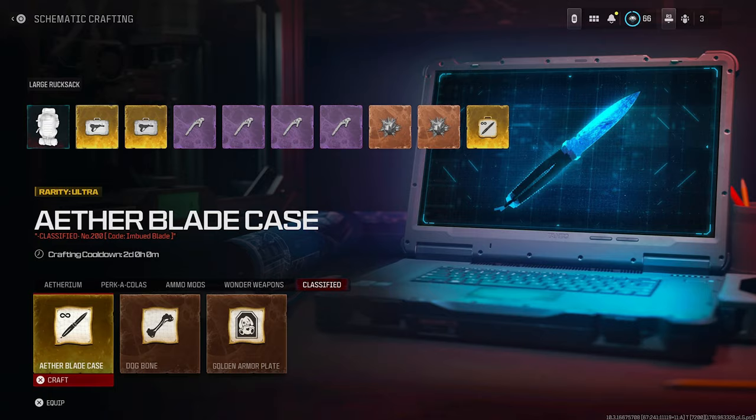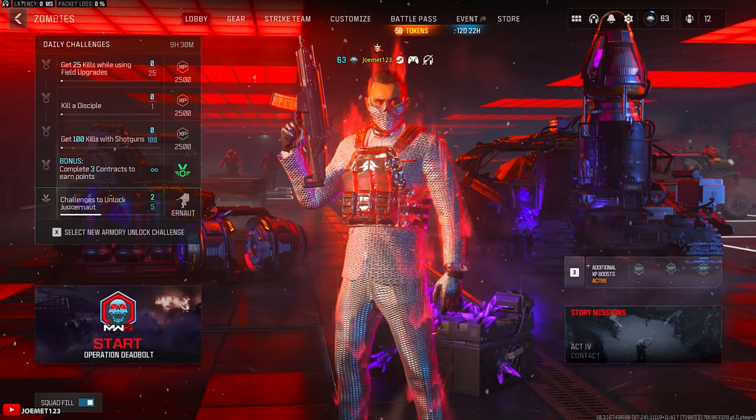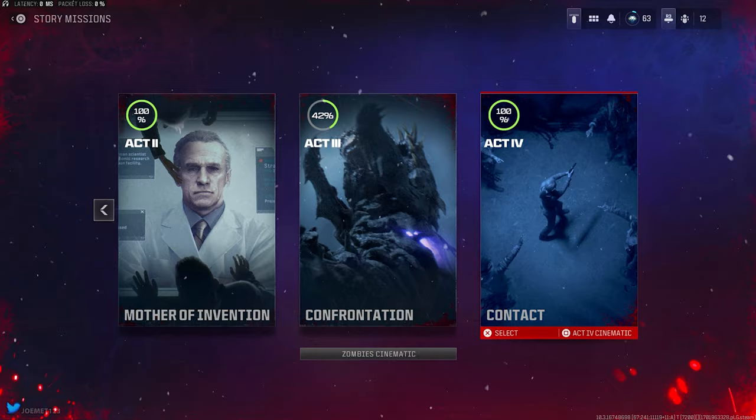By following all the steps in this video, you can successfully unlock all the Elite classified schematics within the game, possibly even in one game. Before you do anything, you must change your set of Act missions to Season 4 in the main Zombies menu, so don't forget to do that.